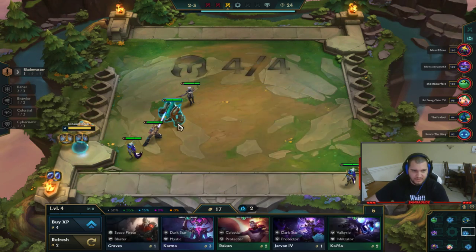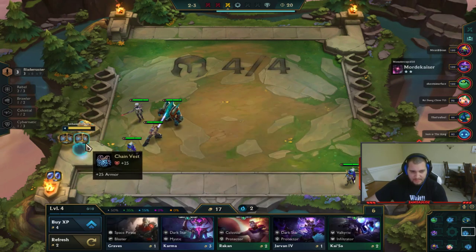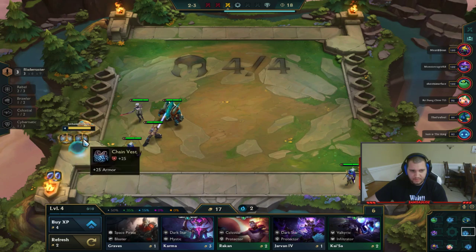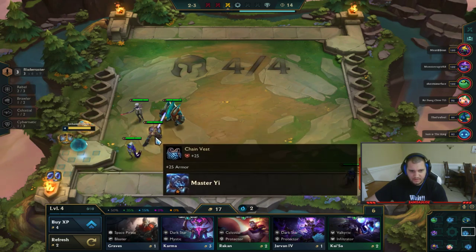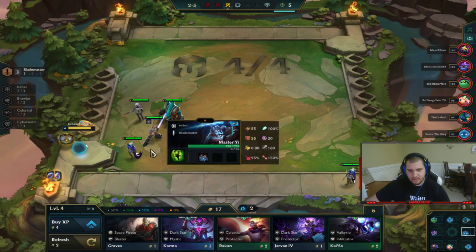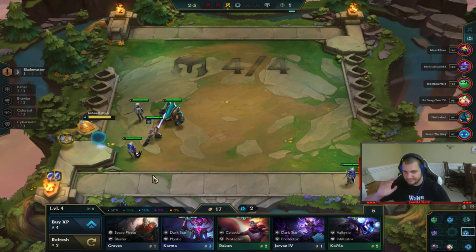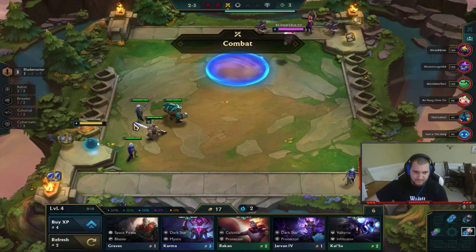I don't want to slam all my items, but I will put the Chain Vest on him now because normally with Master Yi you do want him to have a Bramble Vest later in the game — he's going to be your tanky unit. So we're just setting that up for later.